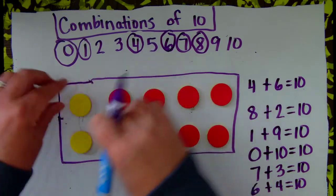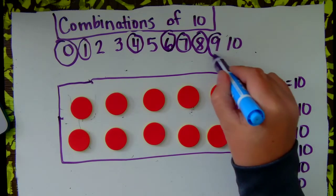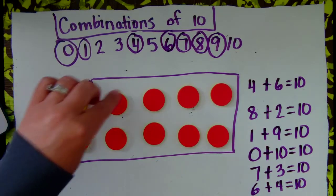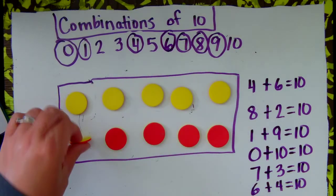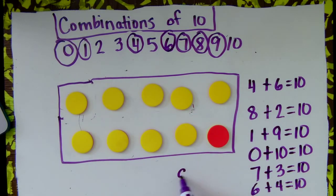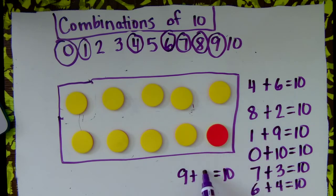Let's switch them back to red. And this time we will choose 9. Let's make 9 of them yellow: 1, 2, 3, 4, 5, 6, 7, 8, 9. 9 plus what will give me a group of 10? 9 yellow. How many more do I need to make 10? 1. 9 plus 1 gives me 10.